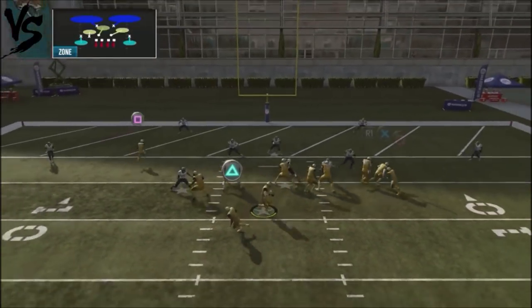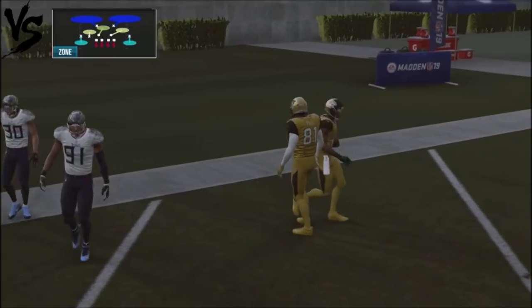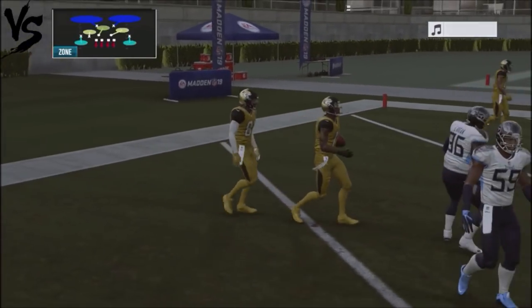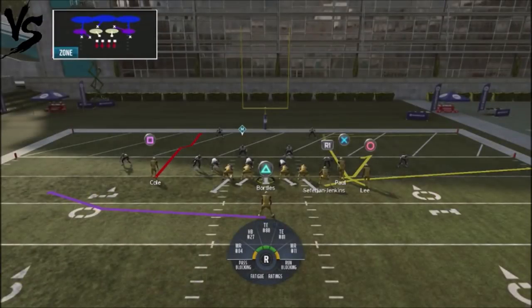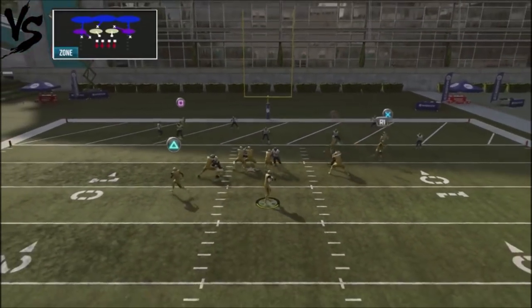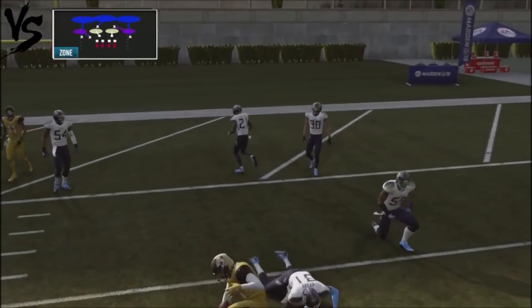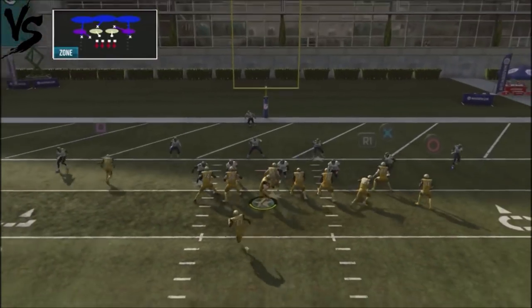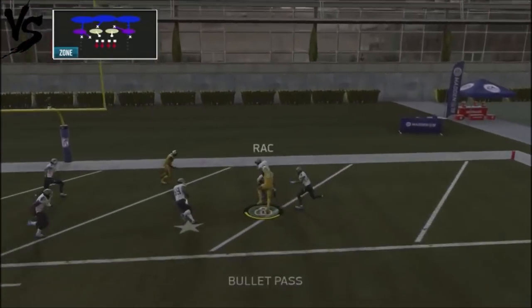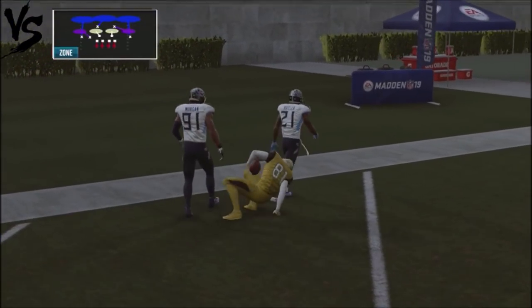You can throw this ball deliberately and force your opponent to user that route, which they probably won't be ready for if you hit them with it the first time. Now, what about cover three? This is where that little hitch route comes in handy. In this situation, you'll be able to pop that route for an easy completion. And as you can see, you actually get separation.